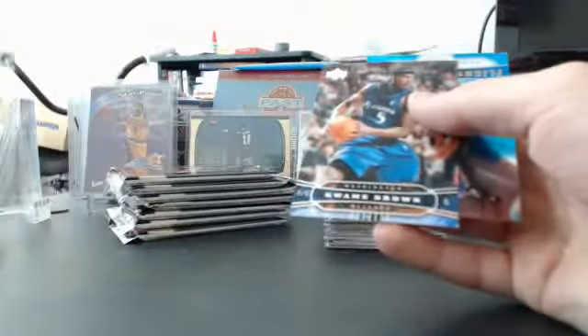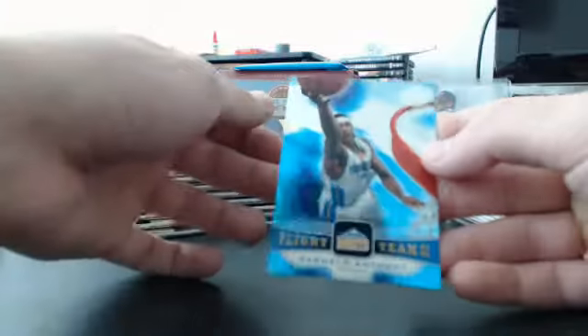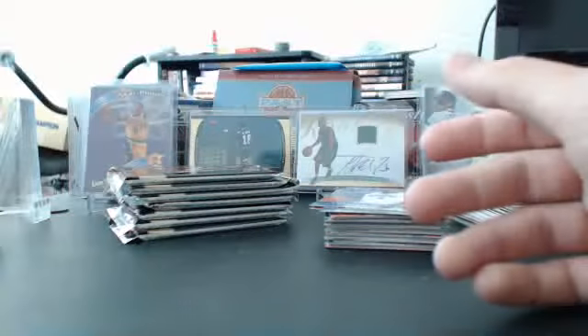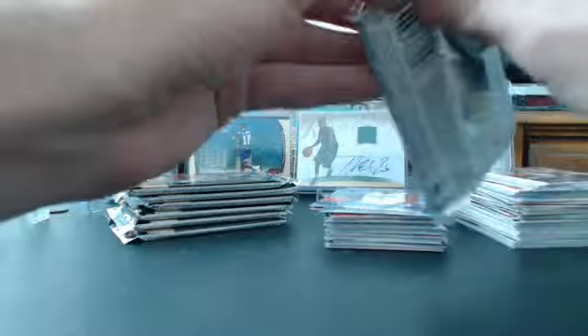Looking for in this pack, you obviously want to look for Flight Team, or you want to look for Rainbow. Here's a Flight Team here — this looks like just the regular. The rainbows are obviously harder to find. Or you can get Team Onyx cards, and those are significantly more rare to find.